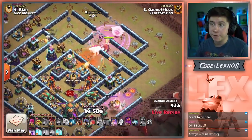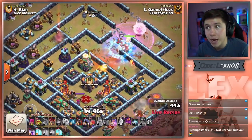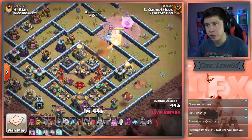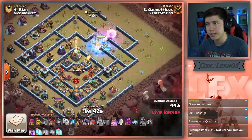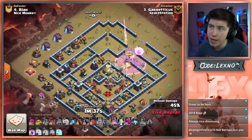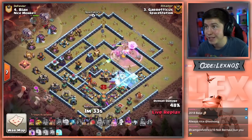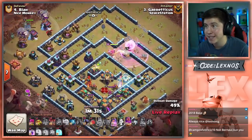Down goes the Multi. Queen can finish off the Ice Golem, she will get the Eagle Artillery. Royal Champion grabs the Archer Tower as well. He still has a Battle Blimp for the Town Hall. It might be worth it to go balls to the walls and Lalo from 10 o'clock — and yes, he does. Lalo from the opposite side of the Town Hall.